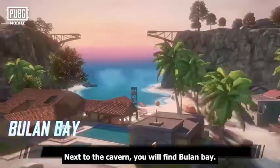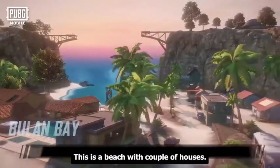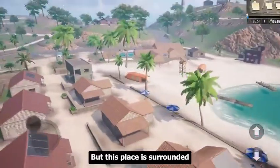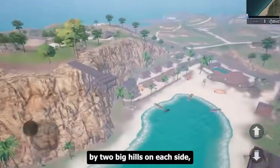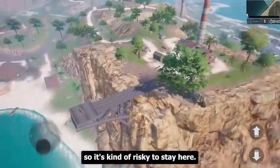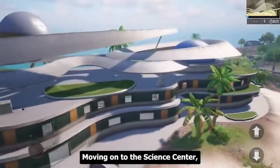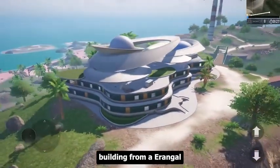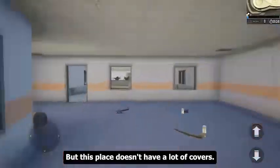Next to the Cavern you will find Beuland Bay — a beach with a couple of houses, maybe enough loot for a single squad. But this place is surrounded by 2 big hills on each side, so it's kind of risky to stay here. Moving on to the Science Center — this building is reminiscent of the school building from Erangel, but this place doesn't have a lot of cover and you'll get shot from every direction.